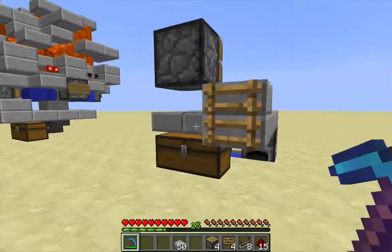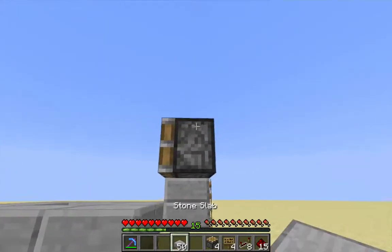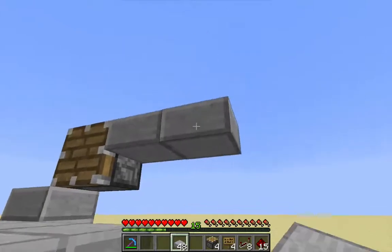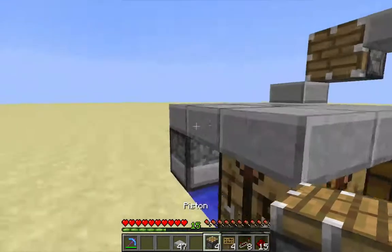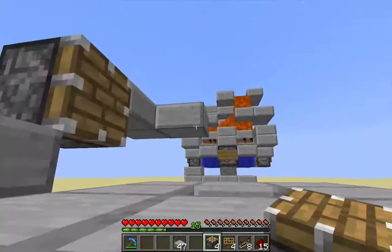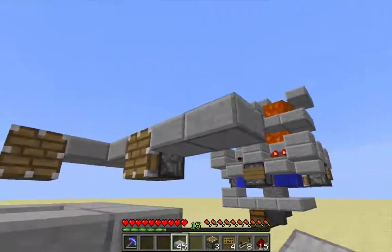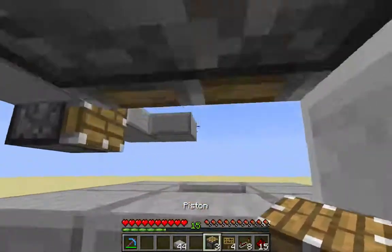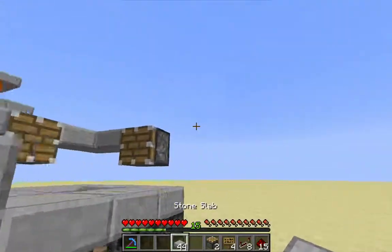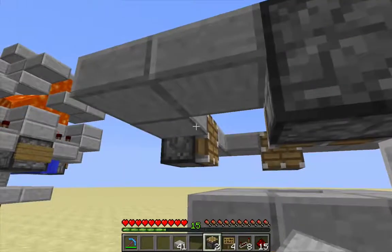Now I'm going to come down here and make a ring of top half slabs and pistons all the way around. A slab, slab, slab — and I want to place an inward-facing piston right there, so I'm going to move around to the side. Slab, slab, slab, and again a piston. Another corner of slabs, and one more piston.